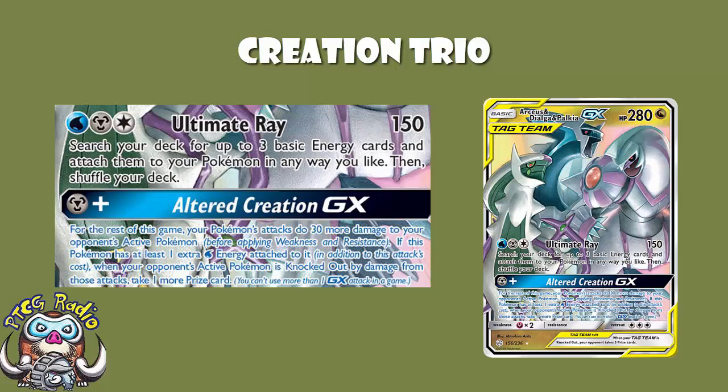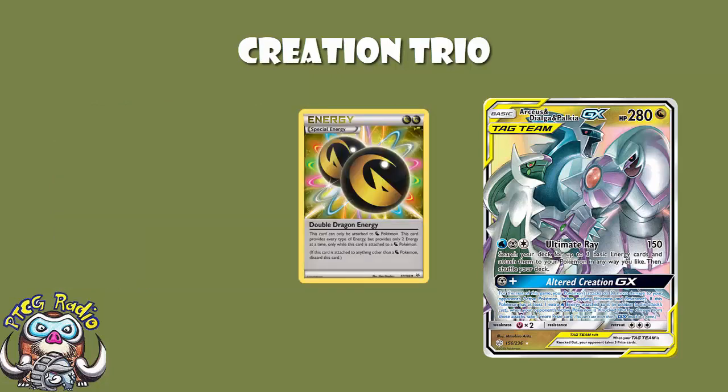But if you've got a Metal and a Water, not only do you do 30 more for the rest of the game, but every time you take a KO with one of those attacks, you take an extra prize. That's pretty phenomenal. Clearly over in Expanded, where we've got double Dragon Energy and we can pay the attack cost with a single energy attachment, we are loving it. Evidently it works just fine over here as well. We'll get more into that in a moment.